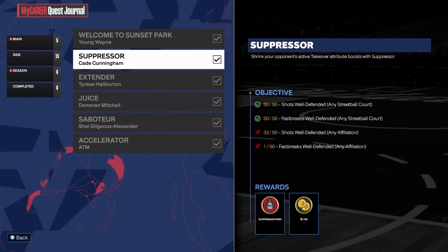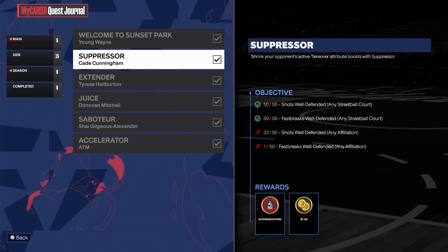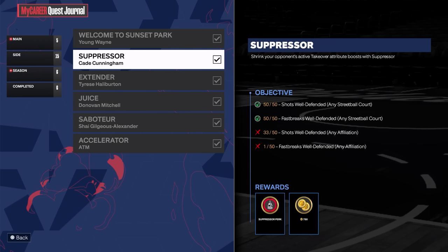To unlock the initial challenges you just have to play streetball games — it's pretty random which unlocks which, but you get cool clothing items too. Once you beat the suppressor perk challenge, the juice challenge should pop up — that's what happened for me. The shots well-defended and fast breaks well-defended challenge is unbelievably annoying. What has to happen is you shoot a shot, anything, and then you have to be the one to get a good shot contest or a block on the opponent's fast break attempt.